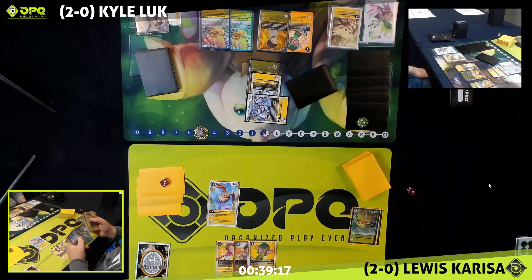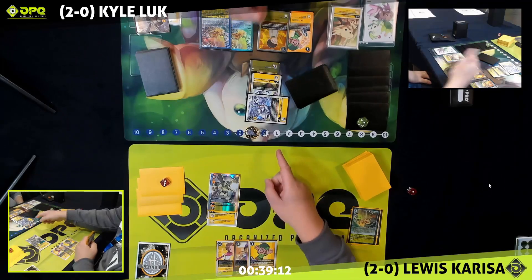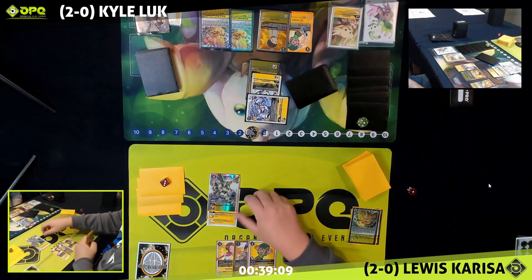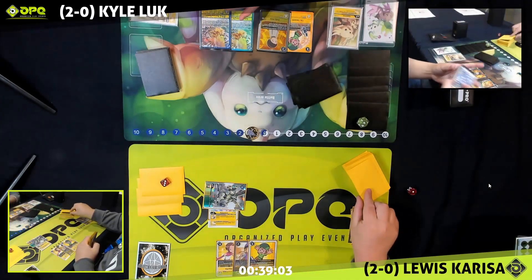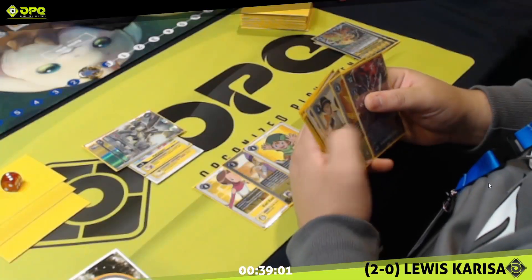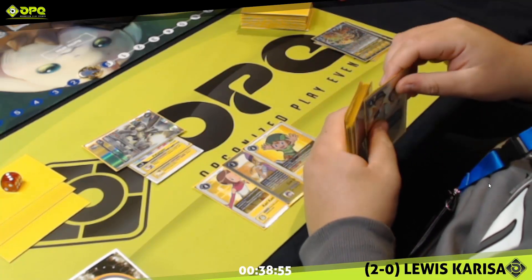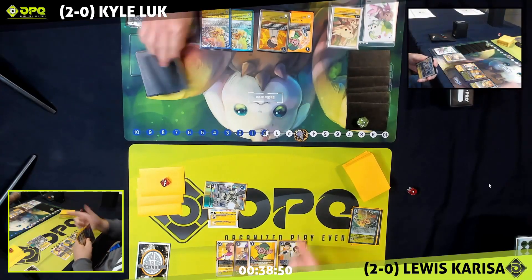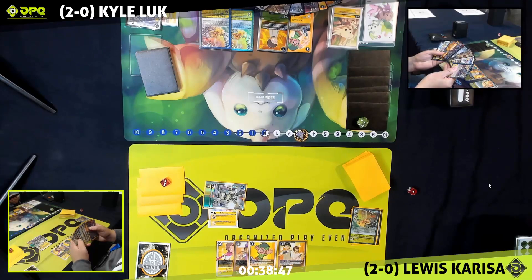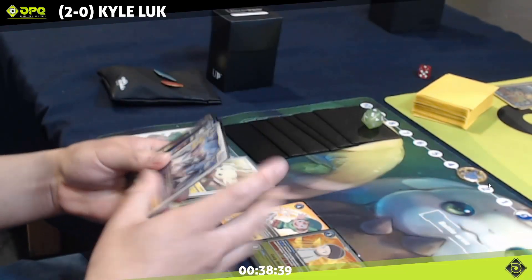Lewis has a yellow memory boost of his own, which means both players are potentially going to be able to do more than it might seem. Lewis activates the yellow memory boost — that's two more memory for Lewis. We see a Rapidmon coming down. Rapidmon is one of those Digimon we're going to be seeing all weekend. It might only be a level four, but there's a reason Rapidmon got one of the super rare slots in the set — it really is that good.